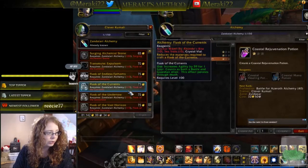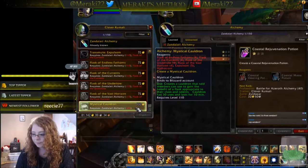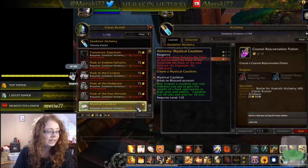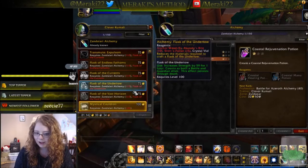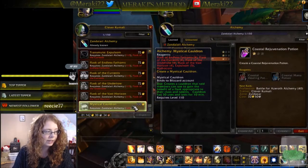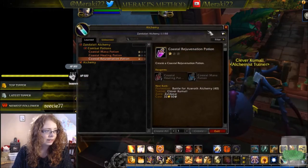Rank-ups for your elixirs are available at skill level 115. It seems you can get all rank ones and rank twos from your profession trainer, and may need vendor or reputation tokens for rank three — but rank two is fully accessible. At level 145 you can make the Mystical Cauldron, which requires four of each elixir flask, five expulsium, and a hydrocore. It's bind-on-account so you can send it to your main, which is very useful. And that is alchemy in Battle for Azeroth.